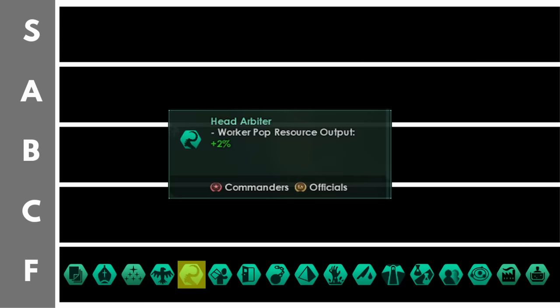The head arbiter can either be a commander or an official, so you get a bit more diversity with this position. You'll get plus 2% worker pop resource output per level, maxing out at 20% at level 10 or around 26% with other bonuses. There are lots of ways of boosting worker pop resource output such that by the late game, 20 additional percent will only give you an effective increase of probably 5 or 10%. Combine that with the fact that vassals are so powerful and prevalent now that you'll probably get basic resources from other empires rather than creating them internally, and head arbiter does not make sense.